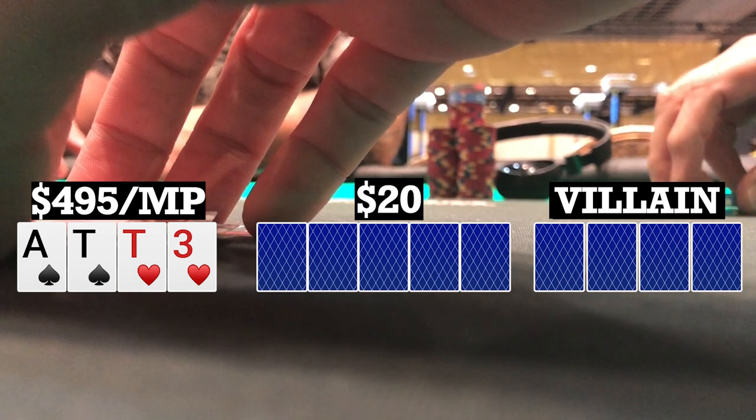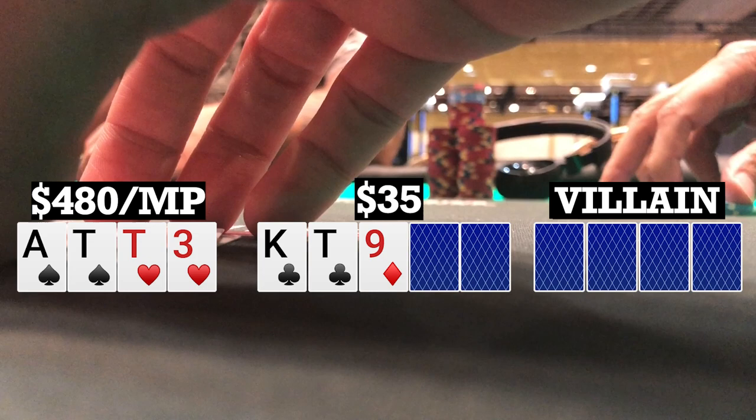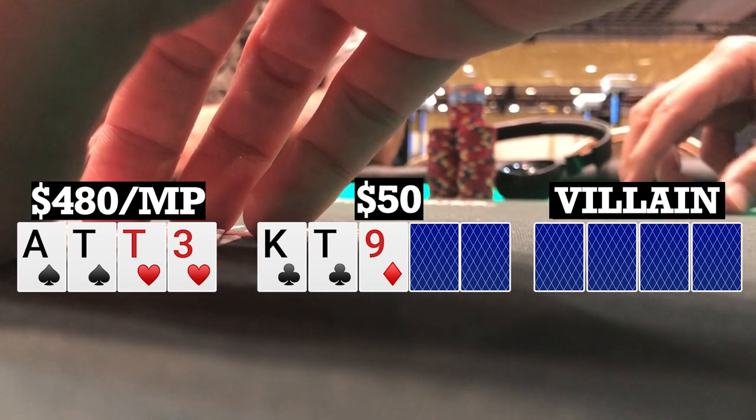So we're going four ways to a flop. Flop comes king-10-nine with two clubs. Checks over to me, I bet 15. Folds over to the big blind who makes the call. So we're going heads up to a turn.